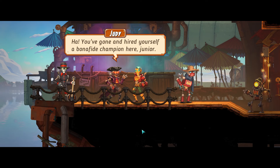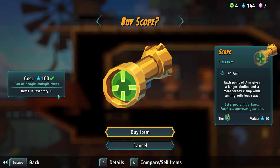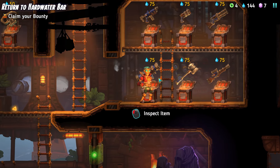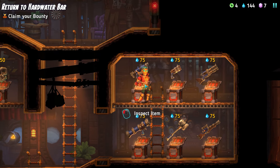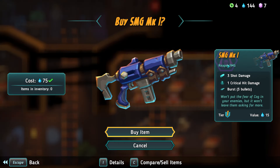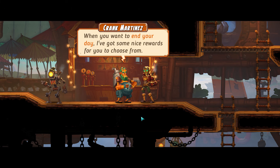You've gone and hired yourself a bona fide champion here, junior. I'm going to go and look at the shopping options. We have weapon mods — plus one aim, longer aim line. I feel like I might go in for a different weapon. Rocket launcher — I expect that's what a boomer uses. I'm wondering if I might add a better sniper rifle for Daisy, or the SMG, which means he'll be able to get extra turns perhaps more often. If he's one-shotting more stuff, it means he'll be able to take another shot. Let's buy that. So I've got 69 water left — that probably is enough to recruit one more in the morning.